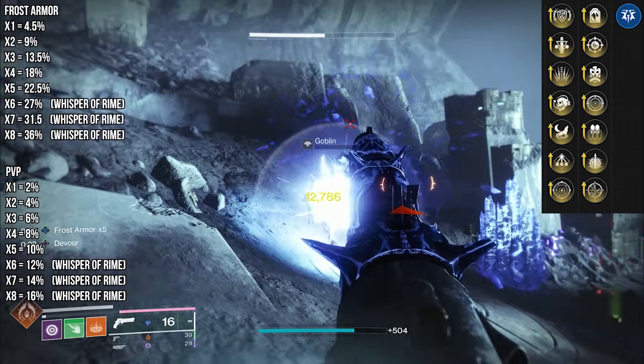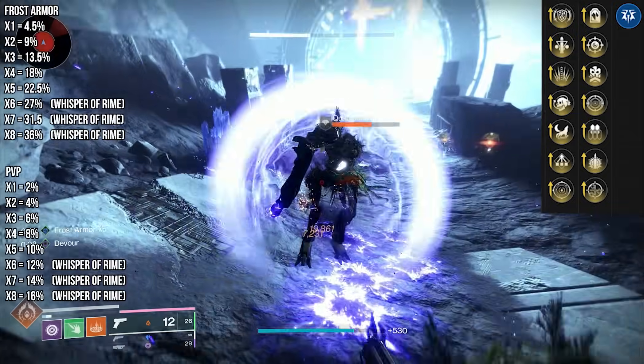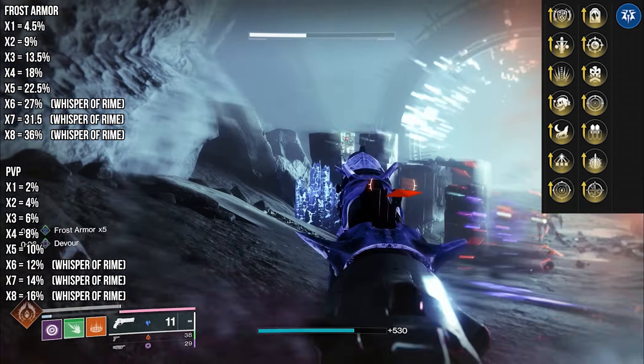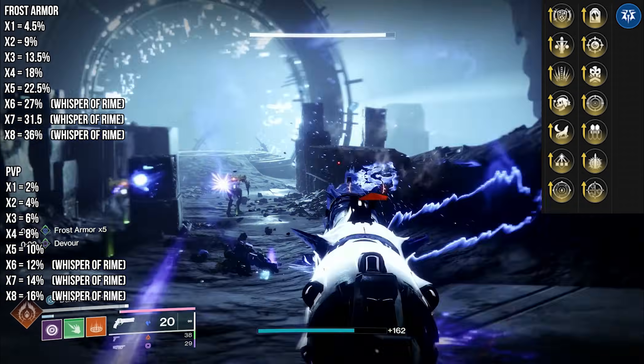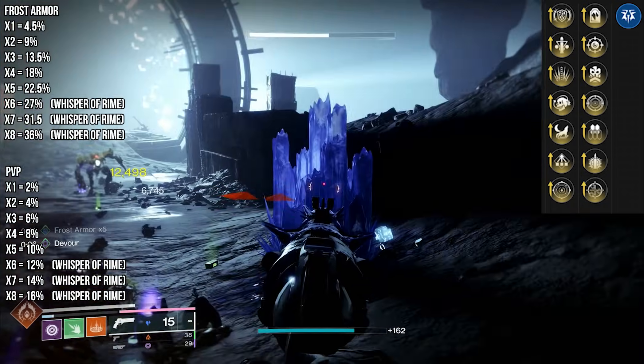At base, if you're on Strand or Solar, get a headshot final blow, spawn a crystal — you do it three times instead of five to get to max stacks. One stack of frost armor is 4.5% DR; max stack is 22.5%. On stasis you get up to 36%. In PvP the numbers are different: two, four, six percent up to 16% at eight stacks.